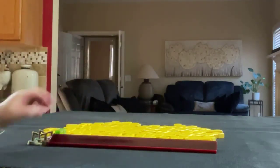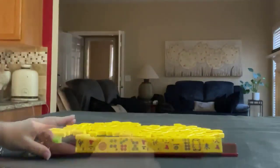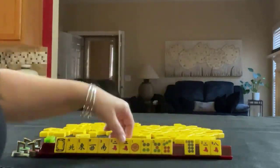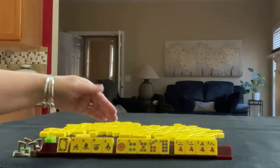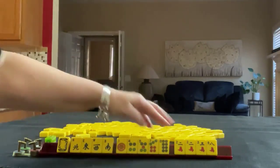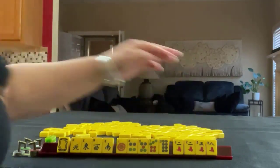I'm going to put two up on the rack and get 14 tiles. We have a white dragon wind. In dots, we have one, four, five, seven, eight. And in cracks, we have a pair of twos, a three crack, and an eight crack.